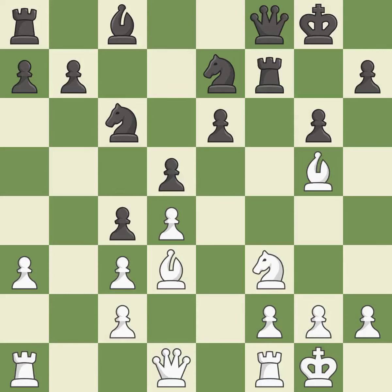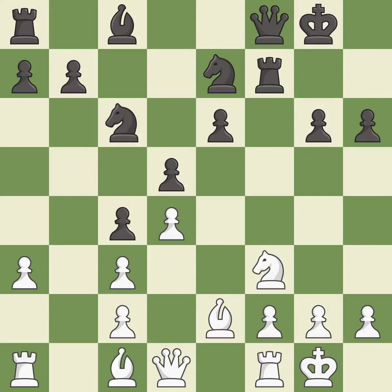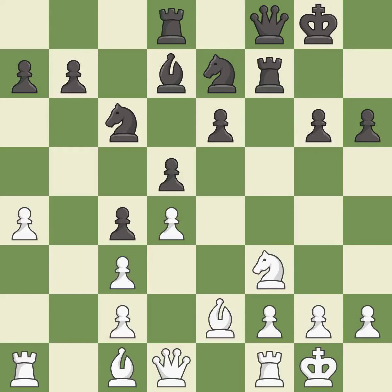The opposing bishop is kicked by a pawn and must now move or be captured. This move puts the bishop on a safer square. This kicks an opposing bishop, and this moves the bishop to safety — it is the last book move. This activates a bishop by developing it off of its starting square. This develops a rook off its starting square, getting it into the action.